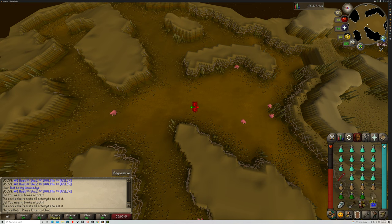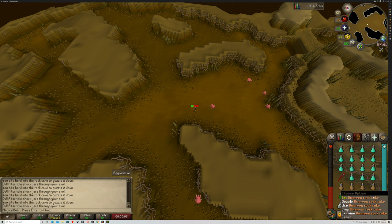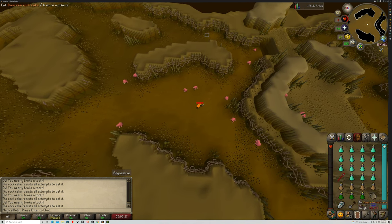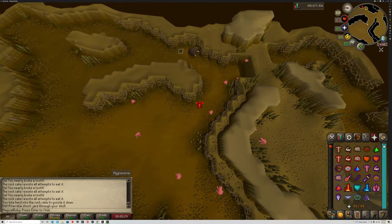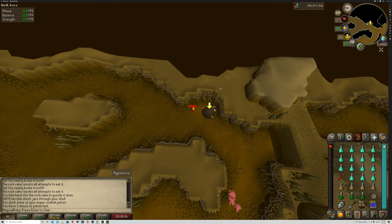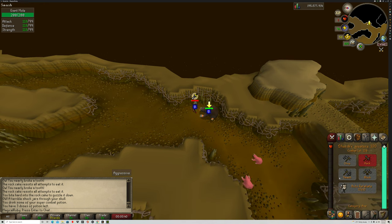So we're going to lower our health, and our quick prayer is going to be Protect Melee, Piety, and also Preserve, since we're using regular super combats. We'll get down to one health, and then you can turn on Rapid Heal to restart your hitpoint regen, just to prevent it from going up to two health.